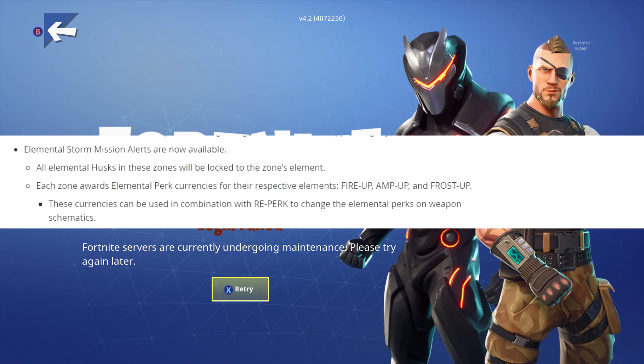There are now going to be elemental storm mission alerts, which means that all the elemental husks in that zone will be locked to that zone's element. So if it says fire, all of them are fire; if it says water, all of them are water; if it says nature, all of them are nature.